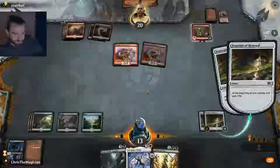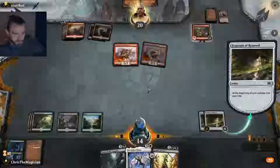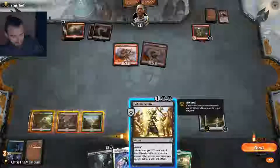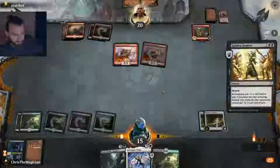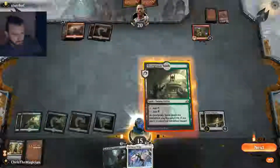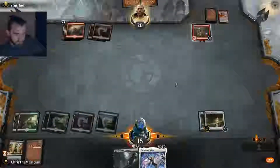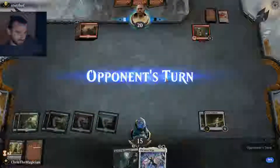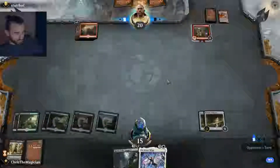We'll see what we draw into. 15 — that's good. These fountains are a saving grace here. All right, let's clear out the board and put this into play tapped. Now we need to draw into a creature. We can't do this forever — at some point he will have too much stuff on his side of the board.